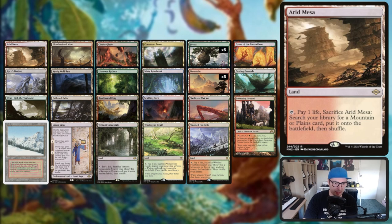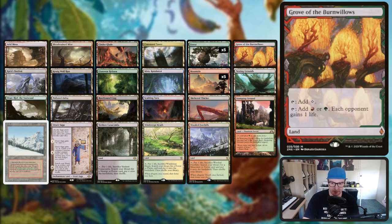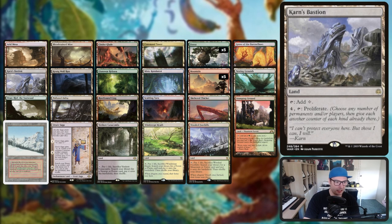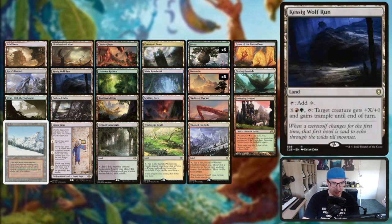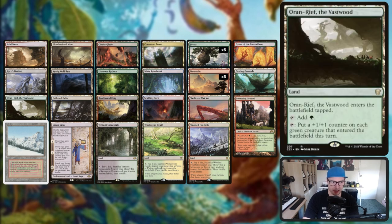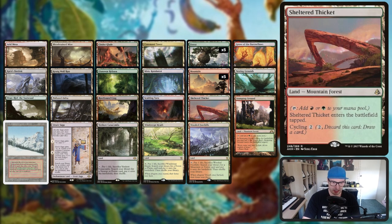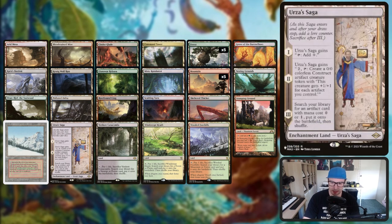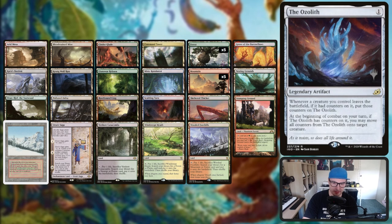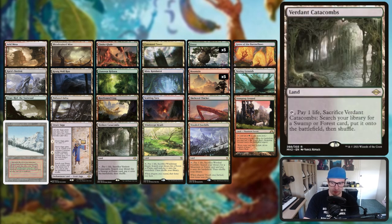Lastly we have our lands - a very straightforward mana base. We've got all of our fetches and quite a lot of fetchable lands. Command Tower, some forests, Grove of the Burnwillows. Kher Keep which is a proliferate effect, Kessig Wolf Run which is a trample and pump effect. Llanowar Reborn gives you counters. Nesting Grounds lets you move counters from one permanent to another - very strong. Oran-Rief puts a counter on each green creature that entered the battlefield this turn. Urza's Saga lets you tutor for artifacts like Crypt, Shadowspear, Sol Ring, and Ozolith - which is probably the one you go for most.